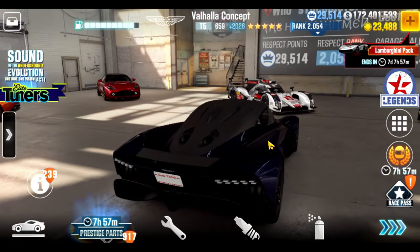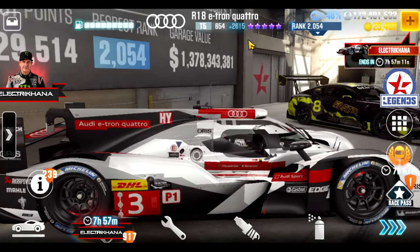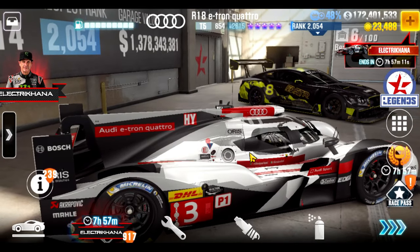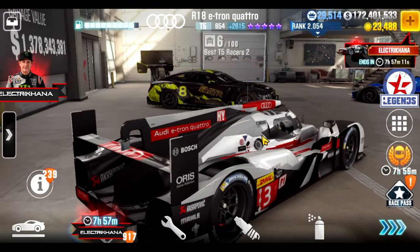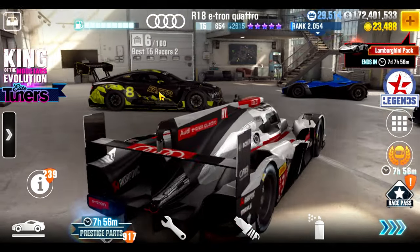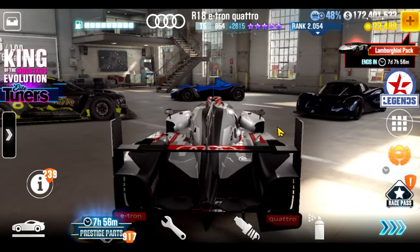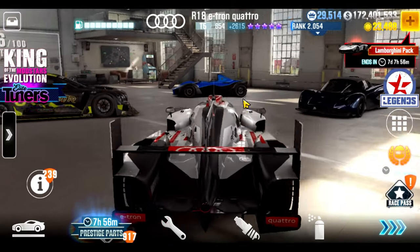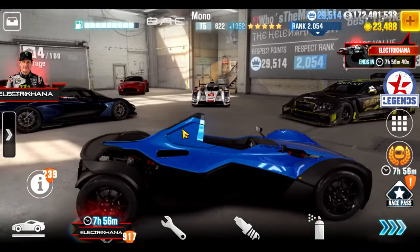The Audi R18 e-tron Quattro is quite a beastly car carrying a lot of Evo — up there with one of the best cars in the game for live racing. The Bentley Pikes Peak and Bentley GT3 are definitely competitive and among the top cars, though like all these cars they are stronger in certain lobbies than others. Tuning, driving, and understanding the car is important.